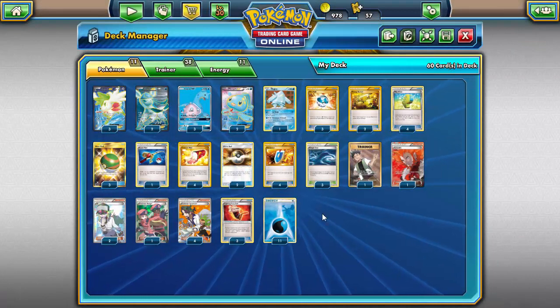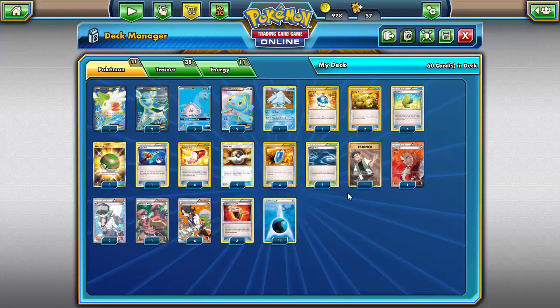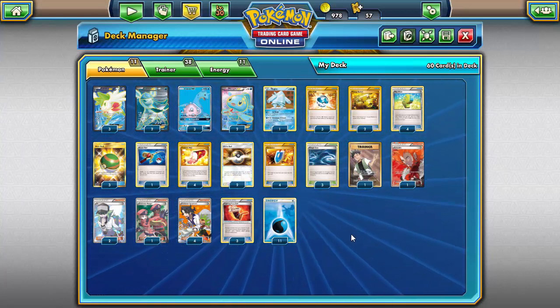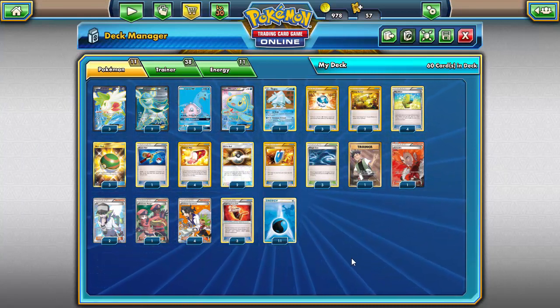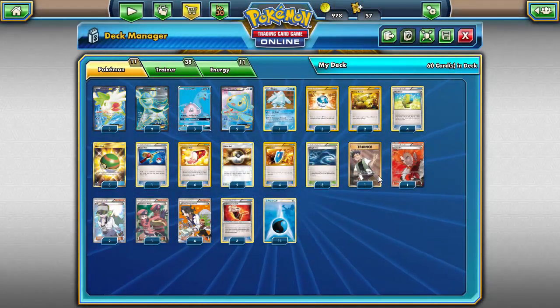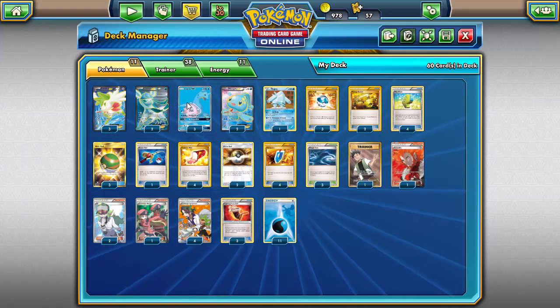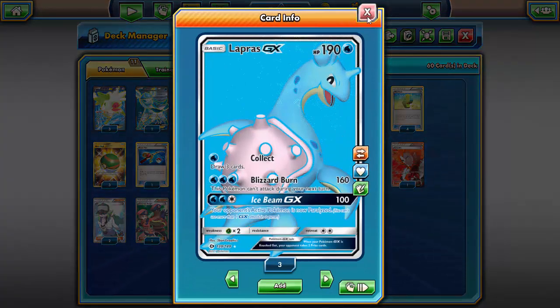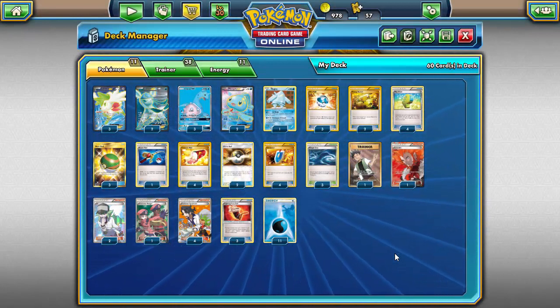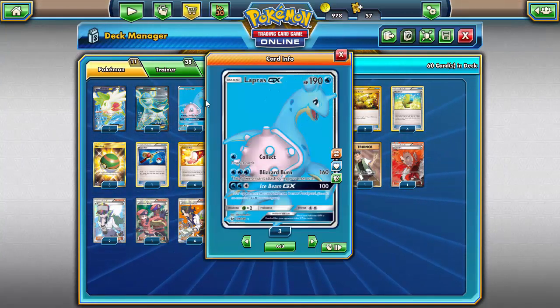Anyway, on to the deck — centered around Lapras GX, this is basically reminiscent of the water box deck that was so successful in standard TCG a while ago. Lapras is essentially replacing Seismitoad. This deck has fallen out of favor a bit — the big thing with water box was countering popular decks. Seismitoad and Articuno destroyed Night March, Rough Seas dealt with Trevenant, Glaceon handled mega decks. The new water box isn't as strong without Seismitoad's item lock, but Lapras is still a solid, viable option.